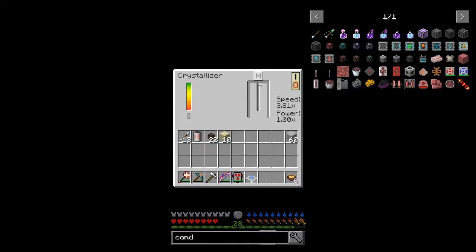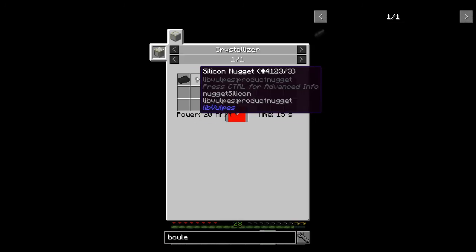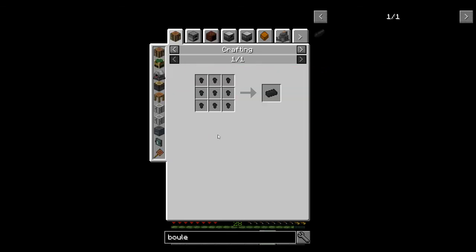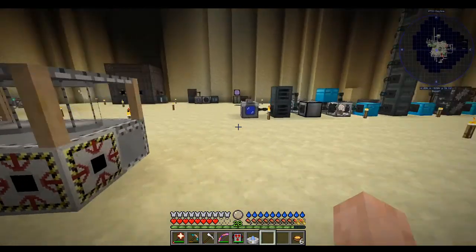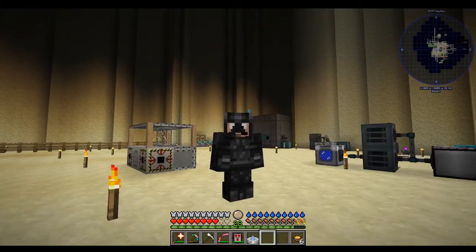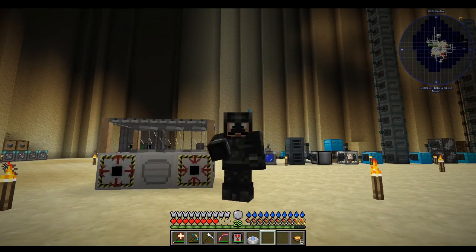Alright, we got power here and we need to get the boule. We need to put a silicon ingot and a nugget to get the boule, but we need this silicon ingot - and that needs silicon dust. We will figure that out for next episode. Next episode we're going to have a lot more Advanced Rocketry going on, because we're getting out of here - we're getting off of this rock.